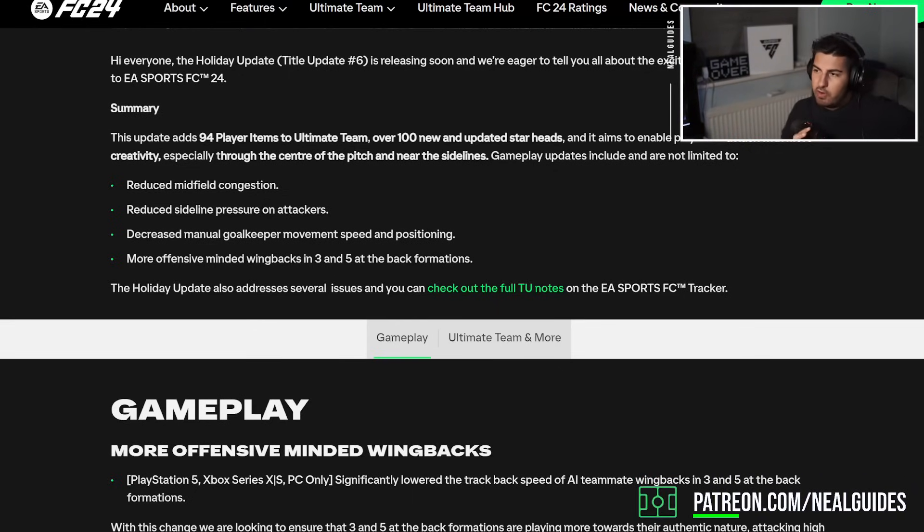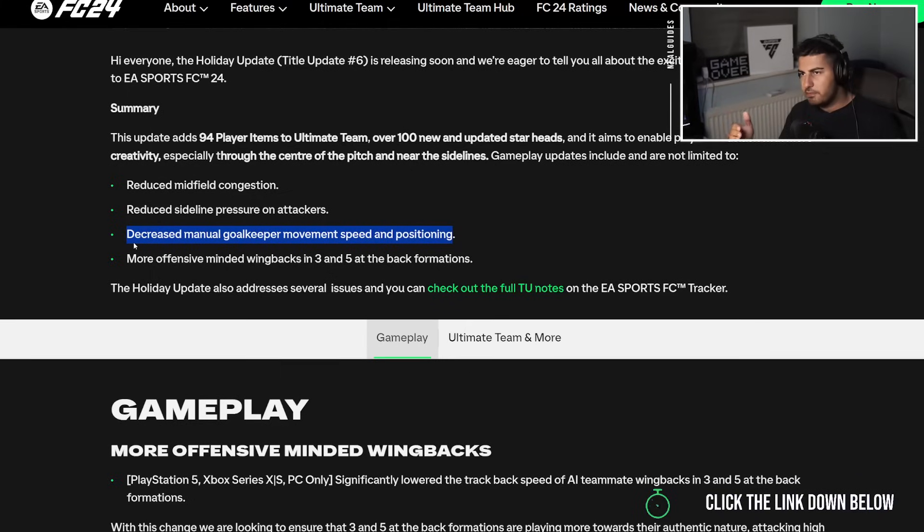I'll tell you the general gist of what I think and maybe what still needs to be changed. These changes are very good but there are still a few things like travellers that need to be nerfed outside the box. They've decreased manual goalkeeper movement speed and positioning, but if you're defending against a traveller you need to move the goalkeeper to help prevent it - so they've actually nerfed this, making it easier to sometimes score a traveller.